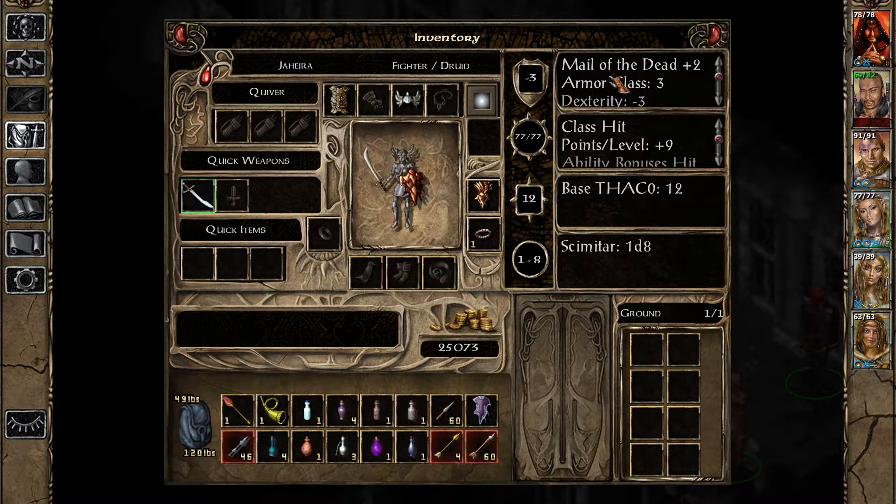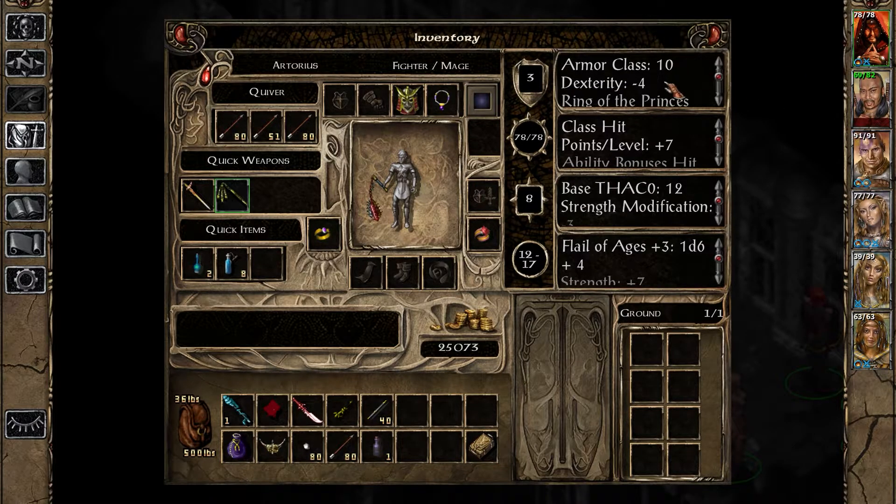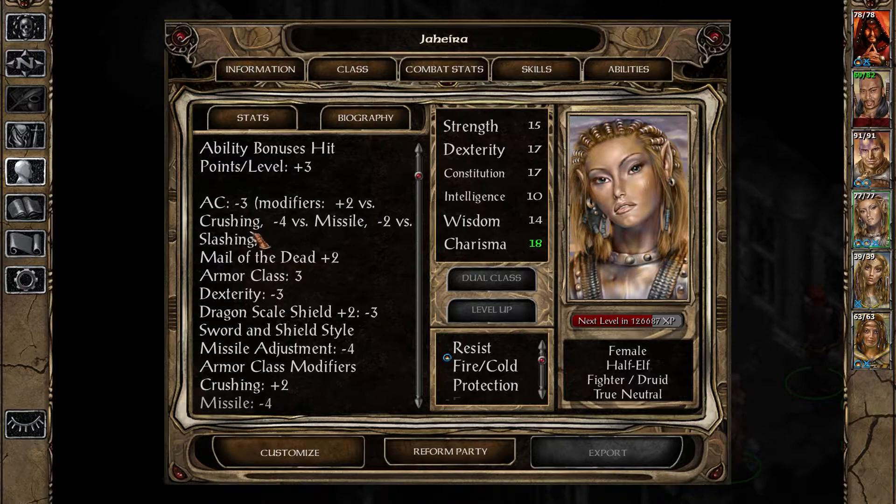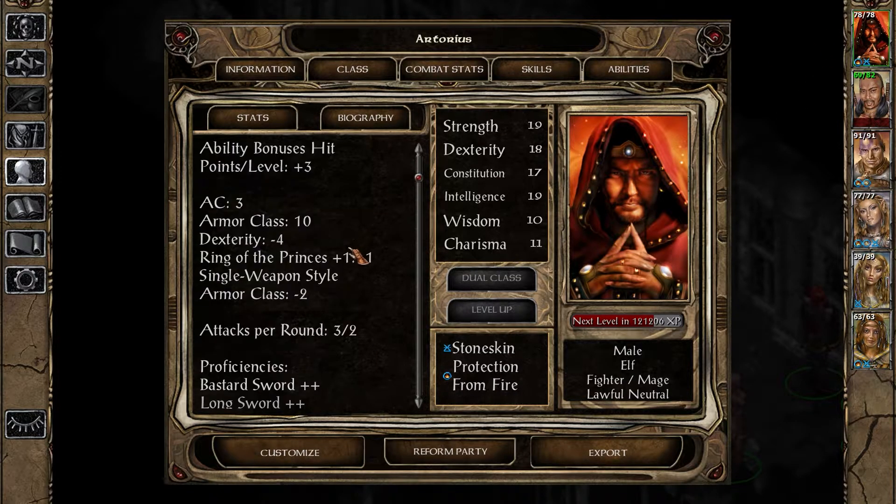You now have much better armor class than you did. Wait, is that your actual current - just three? No, that's your base, I think. Okay yeah, that's what I thought - minus three AC. Very nice. Compare that to whatever Artorias is right now. Artorias is actually only three right now, but that's because ghost armor ran out.